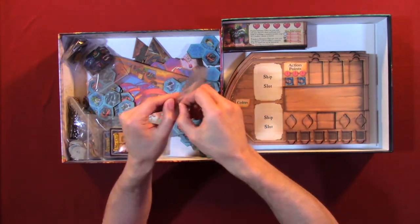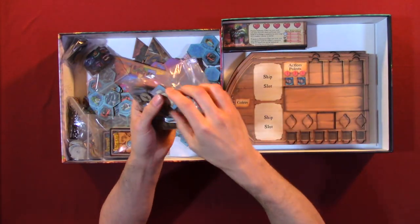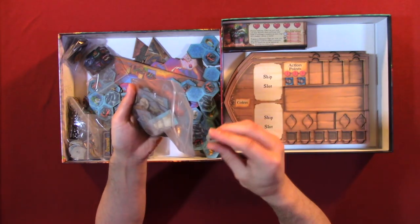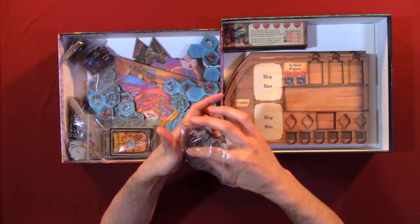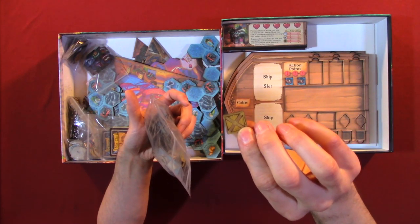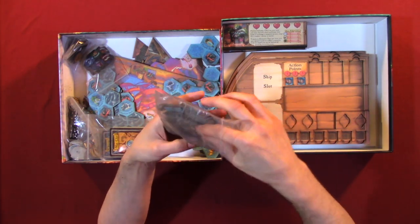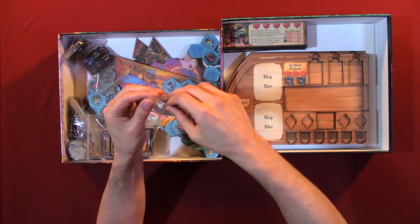Next we have some components — I'm just going to look at a few of them. We have the ship's sail, we have cannons, and I believe there's a crate. That's pretty much it — they're all the same.